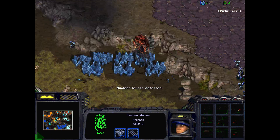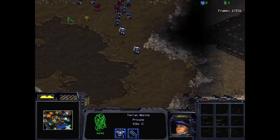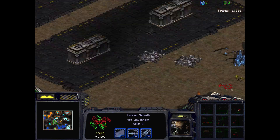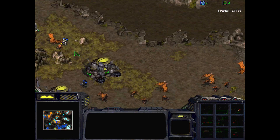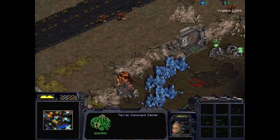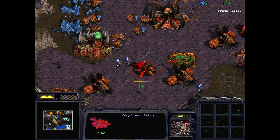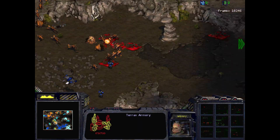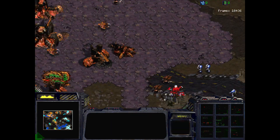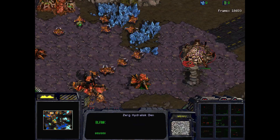Orange actually has more Hydras than Zerglings. With some upgrades on their units, they might actually be able to push back the functioning Terran players. It looks like we heard a nuclear launch detected from the Magistrate, or possibly Raynor. I didn't see a lot of stuff blow up and I didn't hear a nuclear explosion, so the ghost must have died a horrible death. Meanwhile, Zaz is being traded for Randall. He's just a mining prospector — he doesn't know how to play this game. Magistrate's killing Doran, and Raynor's executing Zaz.